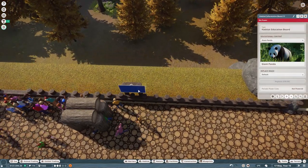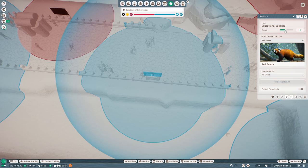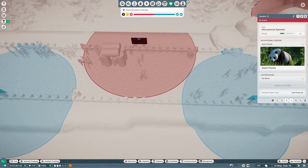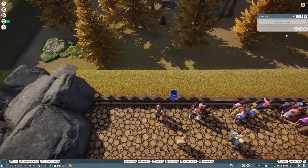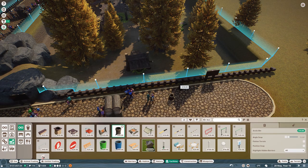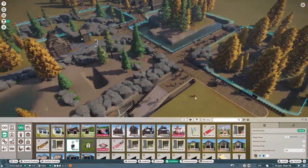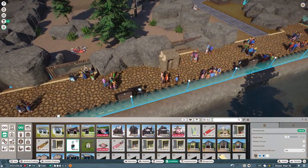We're going to have to adjust all of this because these boards are going to massively overlap. Maybe put the radius down to seven, and eight for the red pandas. Now for donation bins - we need them otherwise we're not getting any money from any of this. We don't have any donation bins for the arctic foxes either - I'm going to add those in over here.